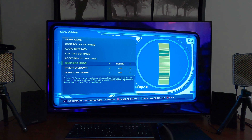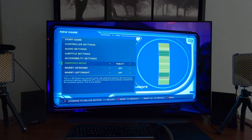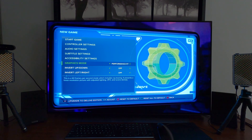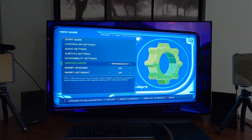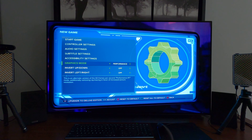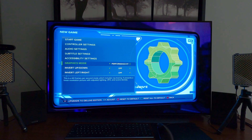Graphics mode. Fidelity is a 30 frames per second mode with graphical features like ray tracing, enhanced lighting, additional VFX, and increased scene density — it presents a 4K resolution picture, and this is the default. Performance Ray Tracing is a 60 frames per second mode which includes ray tracing, but presents a lower resolution picture with adjusted lighting, VFX, and scene density. Then you have Performance — an alternate version of the 60 FPS Performance RT mode, removing ray tracing in favor of increased picture resolution, so higher resolution closer to 4K but without any ray tracing. That mode has limited ray tracing and other effects but you're maintaining 60 FPS. And Fidelity is 30 FPS with all the bells and whistles.